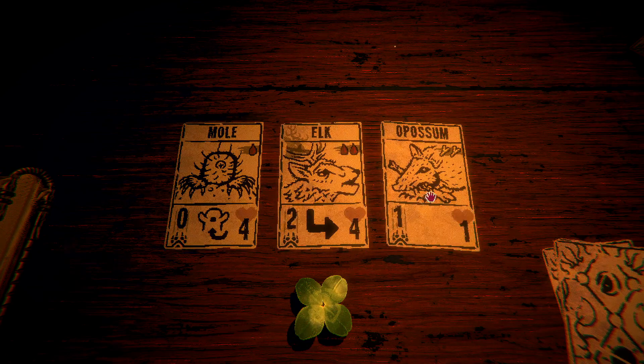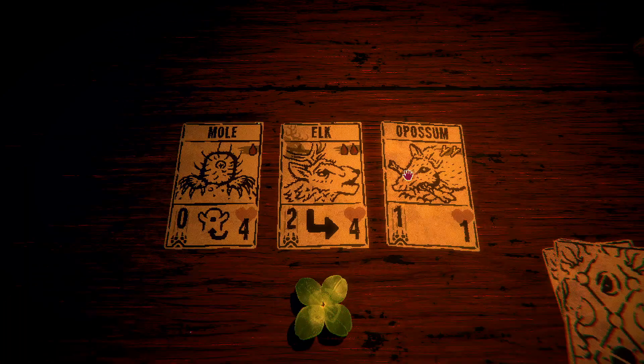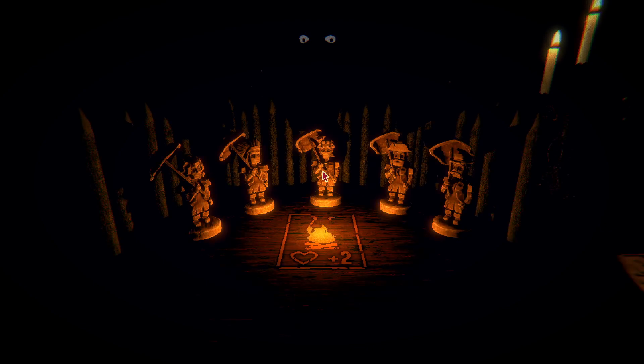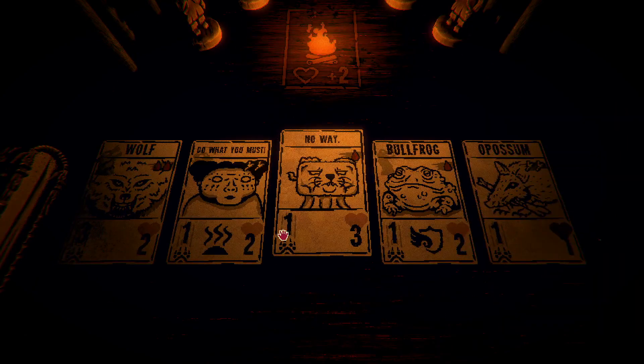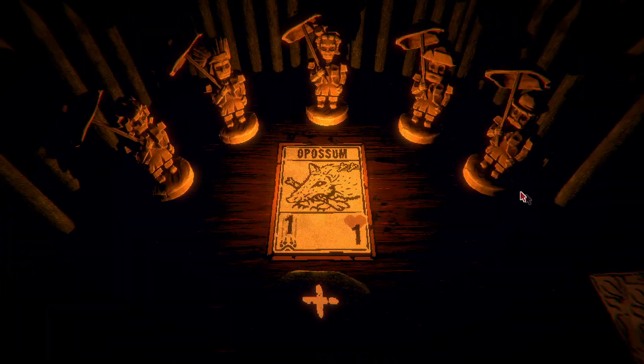I think the best choice here - the elk is pretty solid. The opossum is really rubbish, but having something that comes out with bones isn't too bad. We don't yet have anything that comes out with bones, so we're not wasting a resource. Besides, if we can upgrade him, he could become quite powerful. One thing I've found is cheaper cards are better.